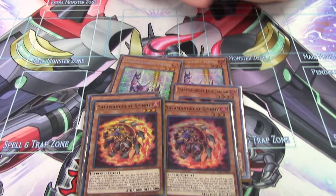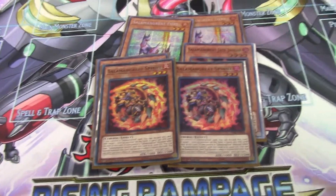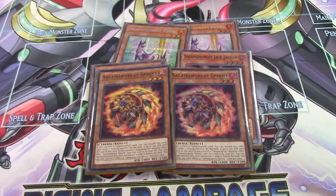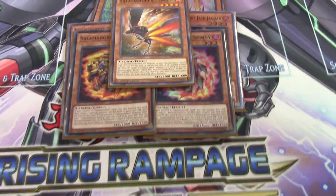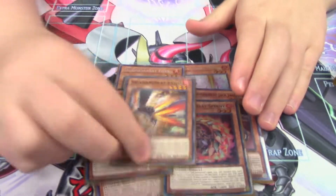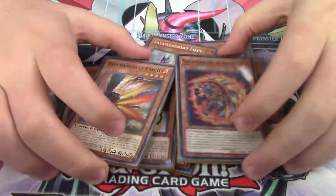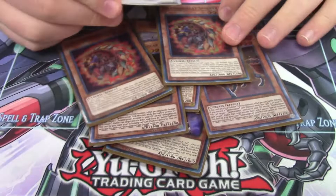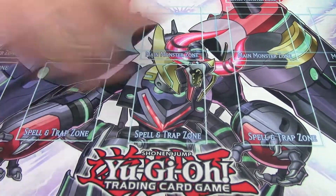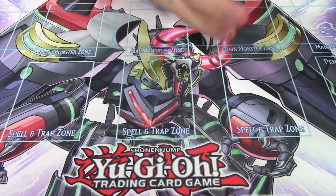Double Spinny — this card is your biggest combo piece, gives you everything for free. I'd never cut it to one and would actually think about playing three over one any day. Matteo has been playing Salmangreat since it literally came out, so his ratios are solid. We're also running one Falco — it helps you bounce Gazelle back to hand when needed and enables some niche plays. More Salmangreat monsters than this just isn't necessary.